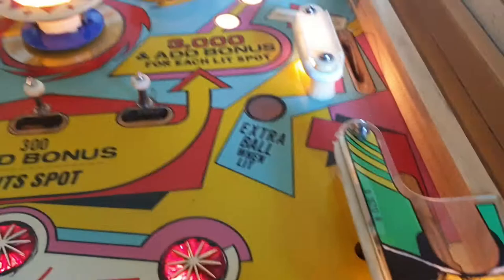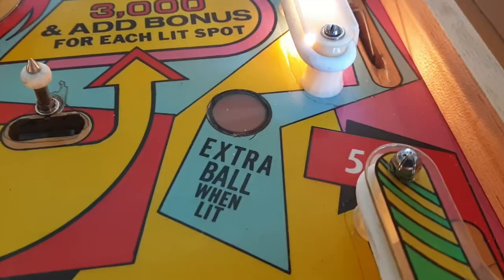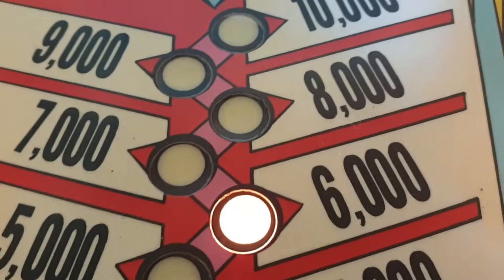When you knock the three drop targets down, these extra ball lights are supposed to come on. How they actually work is that when you're on a score of 3,000, if the bonus light was on 3,000 and you had the three drop targets knocked down, this extra ball light would light up. When it's on 5,000 that extra ball would light up. But we're on 6,000 so nothing's lit up. Once we score a bonus and it goes to 7,000, the left-hand one will light up — like that.